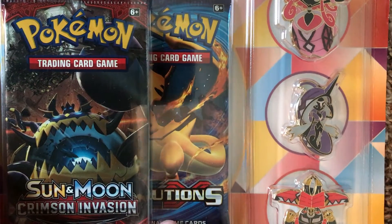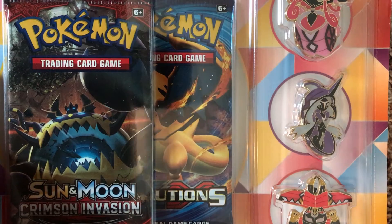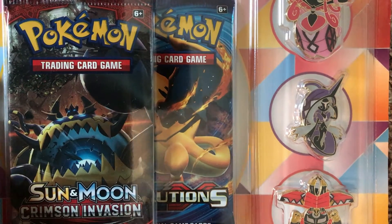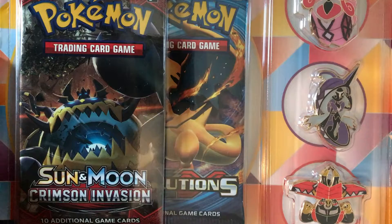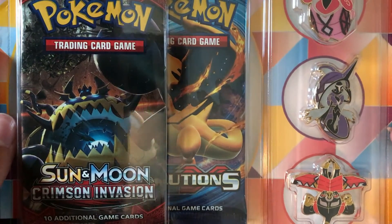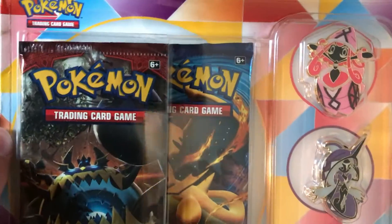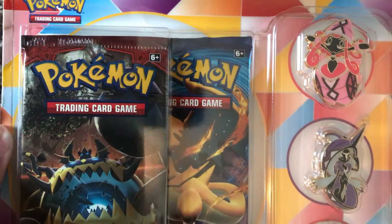The packs we have are an X&Y Evolutions - I swear X&Y Evolutions are everywhere. My last card opening we had an Evolutions pack too. And then we have a Sun and Moon Crimson Invasion, which I have never opened before, so I'm actually really excited. It's got Guzzlord on the front and looks like Charizard right there. I just found it for ten bucks - a pretty good deal.